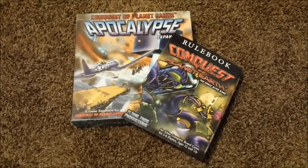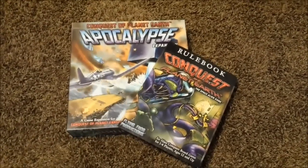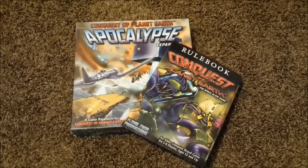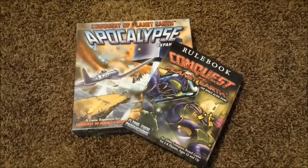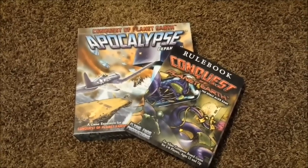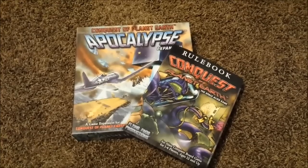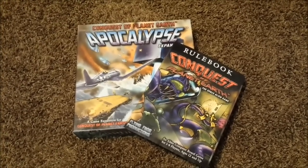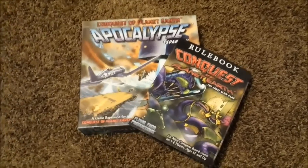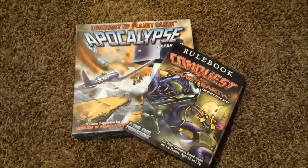Welcome back Board Game Crusaders. Today we're going to be covering Conquest of Planet Earth and Apocalypse, the expansion to the game. This is only going to be covering one of the variants to play — the competitive variant. I will make a separate video that talks about the solo play and cooperative play. The two styles play completely different. This game is literally just like getting two in one box.